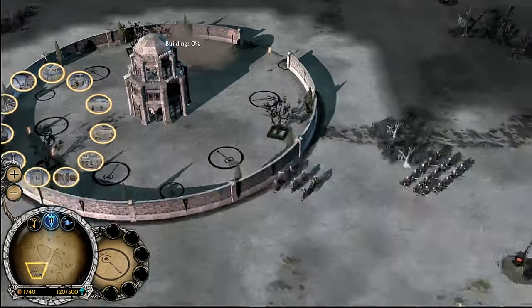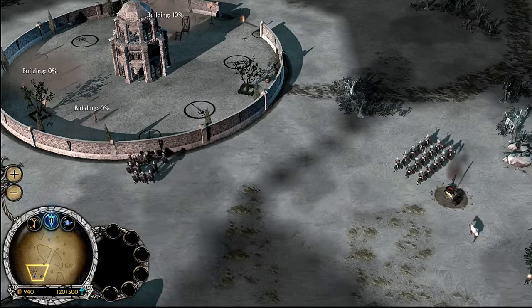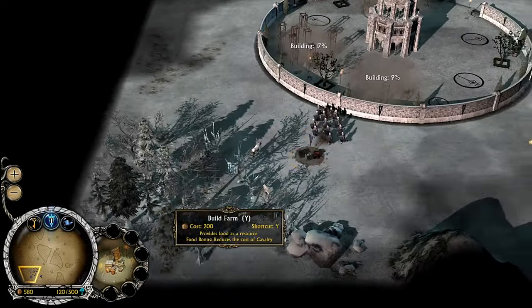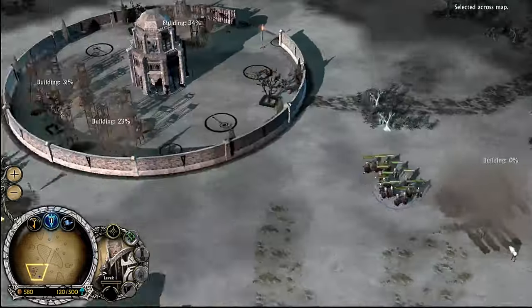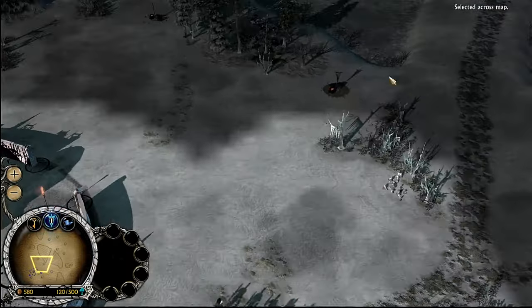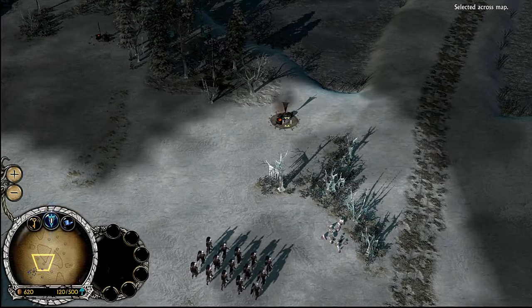Need a barracks, and I think I'm just going to go blacksmiths. Farms on the outside, because you do start with an outpost right next to your base with nothing protecting it, so that'll be good to go for. Hopefully the AI doesn't take this settlement from me before I can take it.